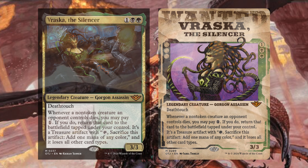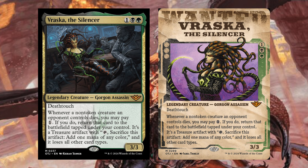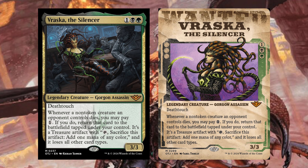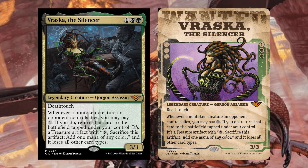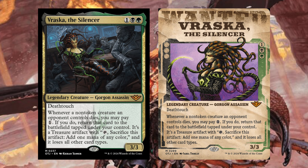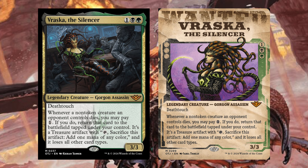Then we have Vraska the Silencer — one black green, Legendary Creature Gorgon Assassin with deathtouch. Whenever a non-token creature an opponent controls dies, you may pay one; if you do, return that card to the battlefield tapped under your control — it's a treasure artifact with tap, sacrifice this artifact: add one mana of any color, and it loses all other card types. I'm guessing you keep mana up and when creatures die you get a bunch of treasure tokens. Black has some treasure support, which is interesting. I'd really like to see how somebody builds this deck.